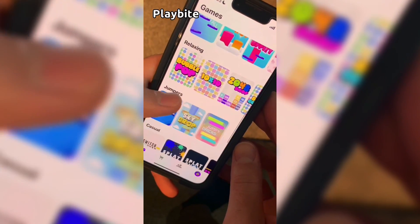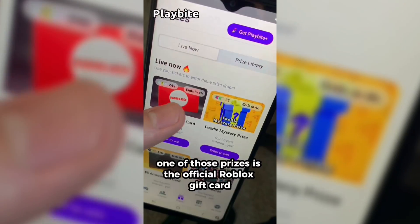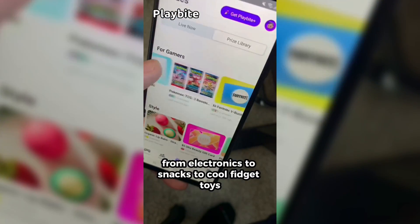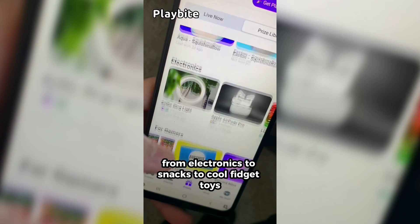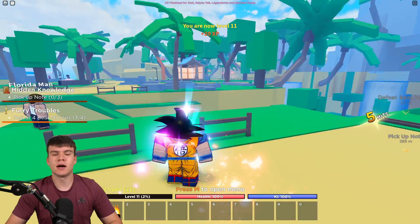If you are ever in need of Robux, go ahead and download this app called Playbite. It's like an arcade on your phone — you can play fun games in a single app and win prizes. One of those prizes is the official Roblox gift card. You can also win electronics, snacks, and cool fidget toys. Download Playbite today, link down below, and use code GamingDan to be 10% of the way to earning your first $10 Robux gift card.